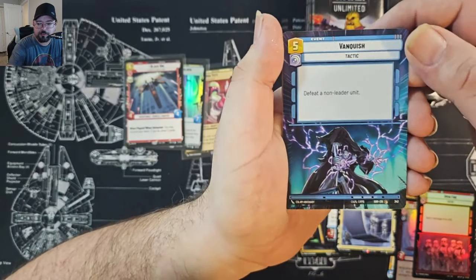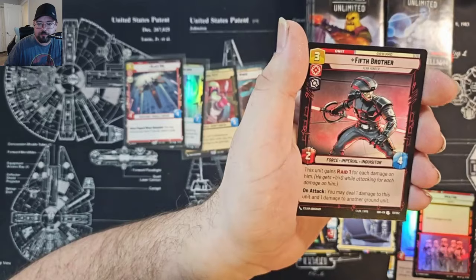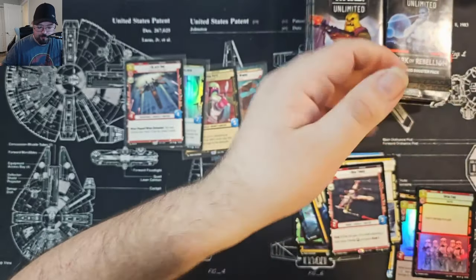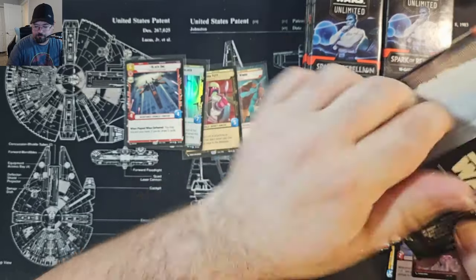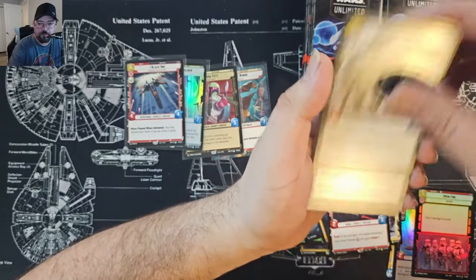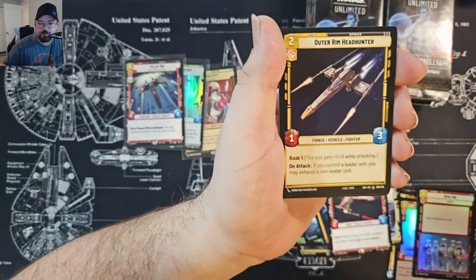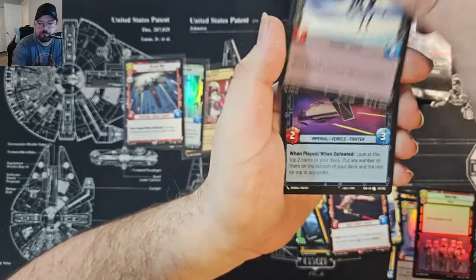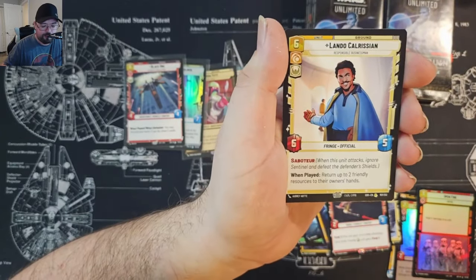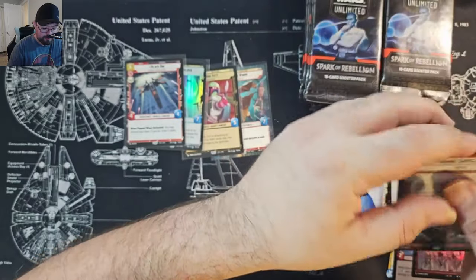Any comments, doesn't matter what they are, will enter you into the giveaway. Next pack — another Boba Fett Catacombs Hyperspace. Common Hyperspace Vanquish, that Credo, Red Three and Cantina Braggart for the common foil. Grand Moff Tarkin, Lando Calrissian — nice — and Heroic Sacrifice foil rare, not gonna complain about that one.